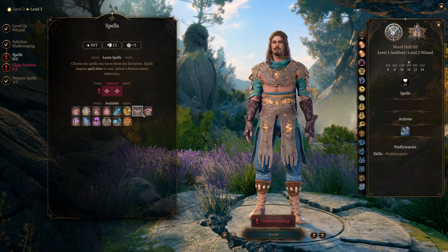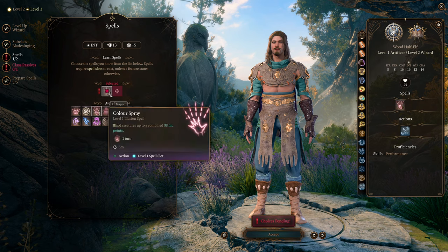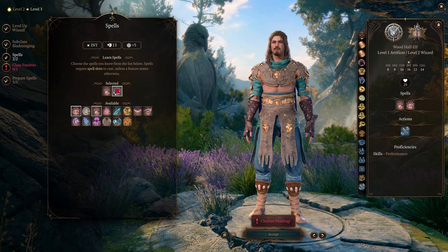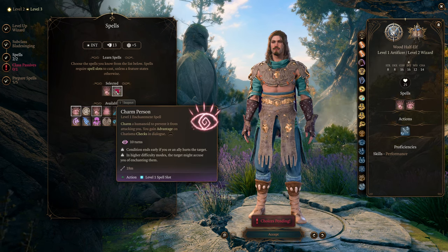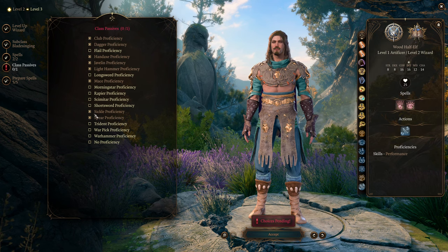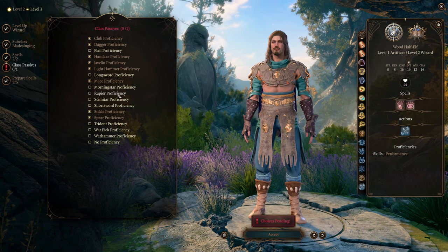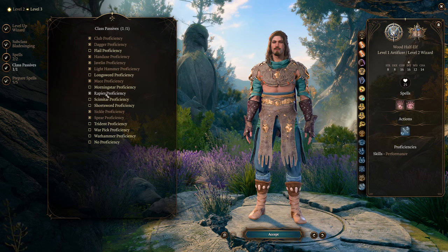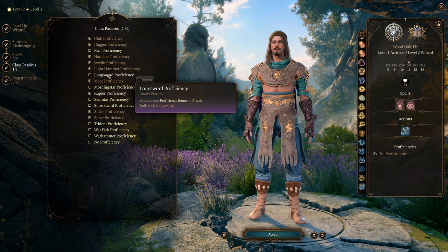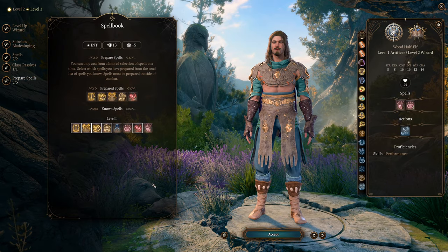We're also going to be getting Bladesong. We can invoke an elven magic called the Bladesong, granting supernatural speed, agility, and focus, as long as we aren't wearing medium or heavy armor or using a shield. We trigger Bladesong as a bonus action and it gives us buffs to our AC, movement speed, and it boosts our concentration saving throws by our Intelligence modifier. I mainly like it for the AC. We can also pick up Rapier proficiency here — rapiers are my weapons of choice, and I quite like changing the traditional Bladesinger longsword for a rapier with this pirate style.